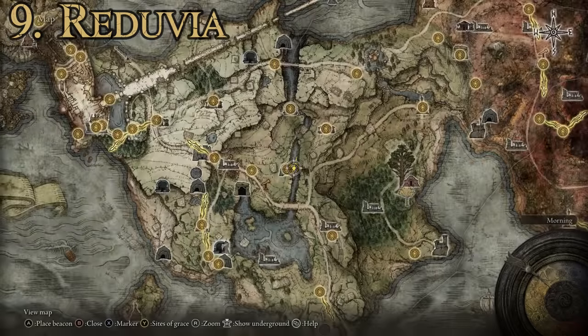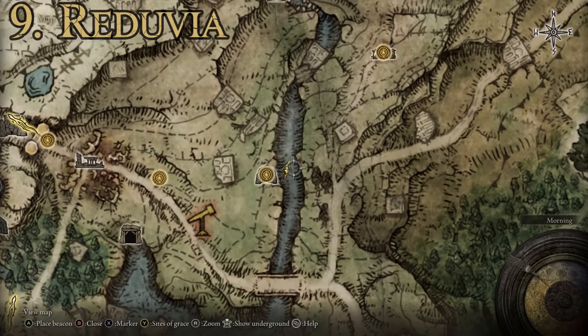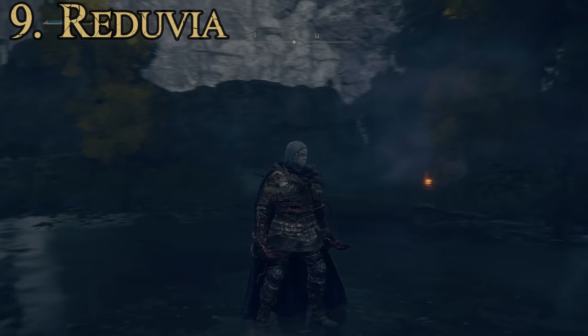Getting the Reduvia is pretty easy and can be done early in the game. It's in Limgrave — make your way to the little river that goes under a bridge near Murkwater Cave. There'll be an NPC invasion, and when you defeat the NPC the dagger will drop.